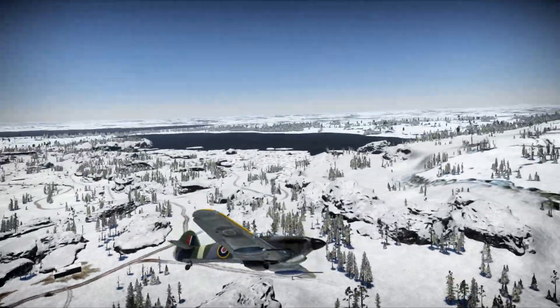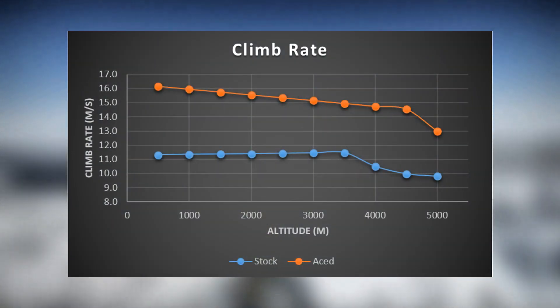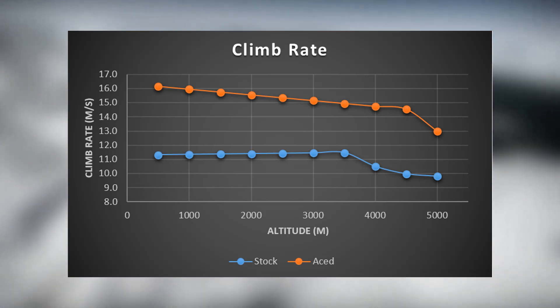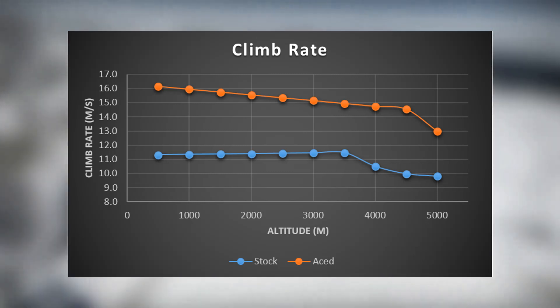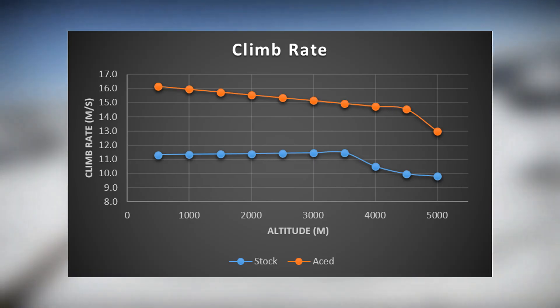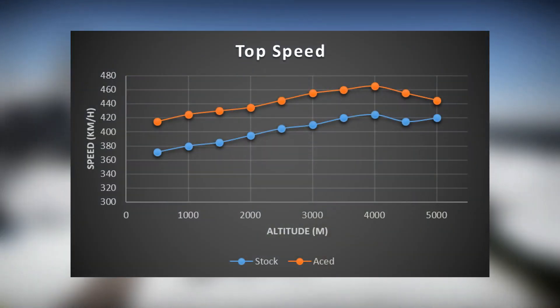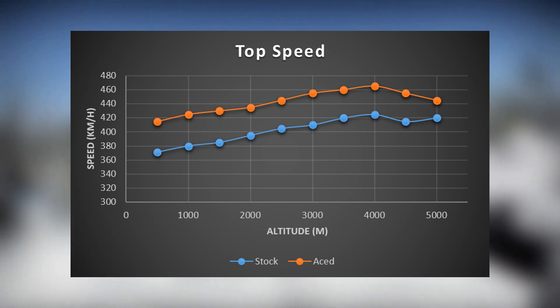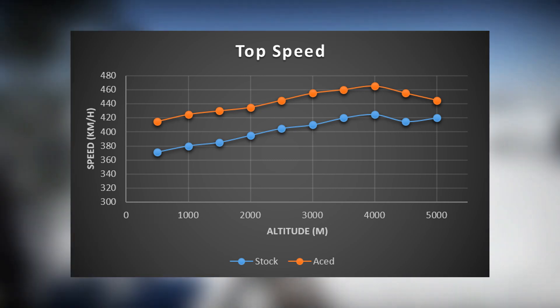The stats of this aircraft are quite good all around as well. Its climb rate is not the best, at an average of 11 meters per second stock. A full upgrade bumps it up to 15.1 meters per second, which is more than enough to fulfill a boom and zoom role. The top speed of 403 km/h stock and 443 km/h aced are enough to outrun most biplanes and some monoplanes as well.